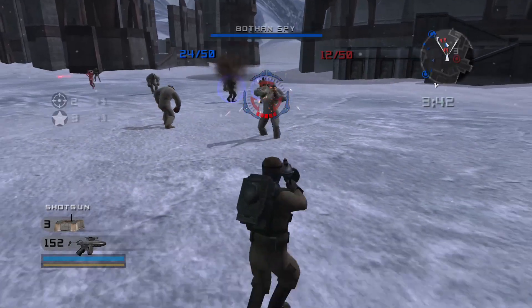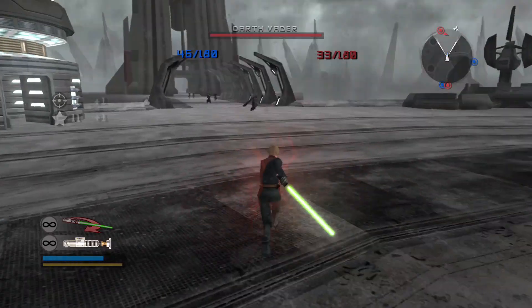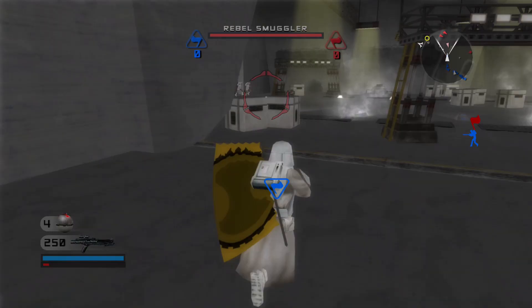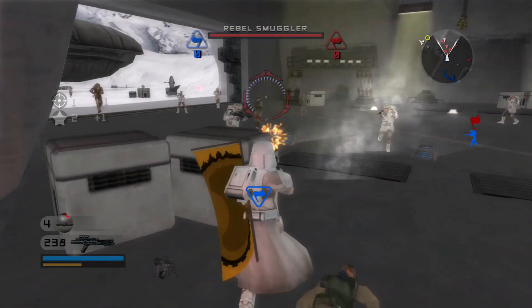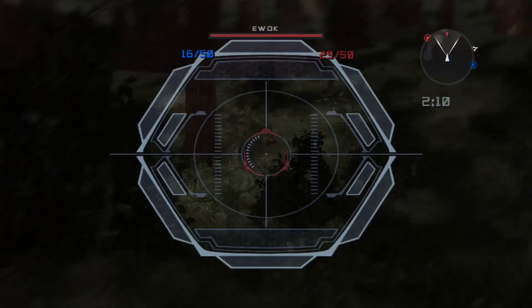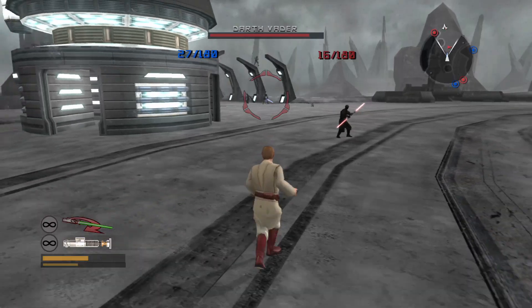The variety of modes here is much more fleshed out than the original. On top of Conquest, we now have Capture the Flag, Hunt, and my personal favourite, Hero Assault, alongside the return of Galactic Conquest. Capture the Flag is what you'd expect — capture the enemy's flag, protect your own. In Hunt, you play as a native faction, such as Ewoks or Rampas, against a standard force like the Empire.